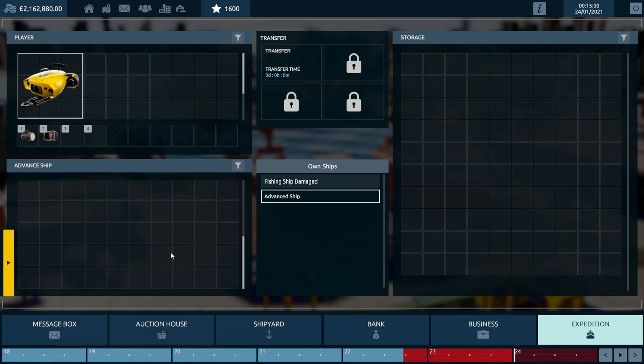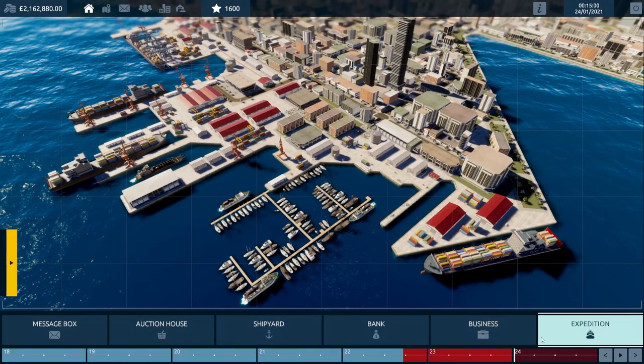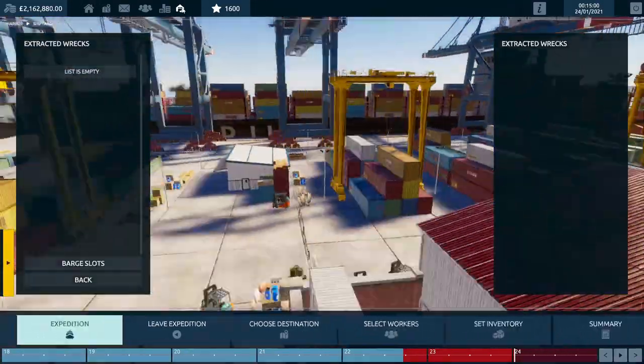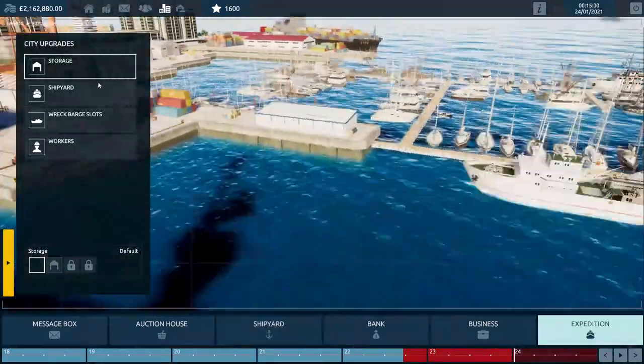There's an advanced ship in mint condition — absolutely perfect, low fuel consumption — for about £200,000. Then I was looking through other ships and found a damaged advanced ship, which is exactly the same but in worse condition.